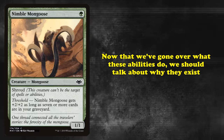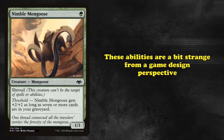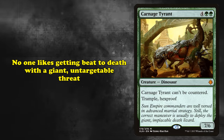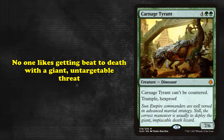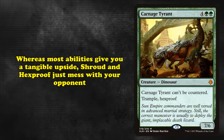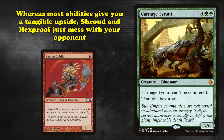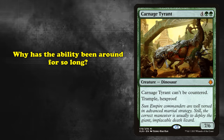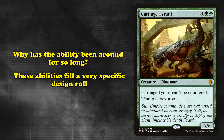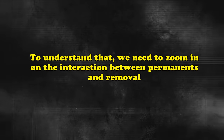Now that we've gone over what these abilities do, we need to talk about why they exist. These targeting protection abilities may seem a bit strange from a game design perspective, as they aren't particularly fun. No one likes getting beat to death with a huge Hexproof creature they can't interact with, and it's not particularly fun for the player playing the Hexproof threat either. Unlike other abilities where it feels like you have a tangible advantage you can actively use, such as Haste, Hexproof only stops your opponent from doing anything. So why is this ability being printed throughout the entire history of the game? The reason is that these kinds of abilities fulfill a critical role. To understand that role, we need to zoom in on the interaction between permanents and removal.